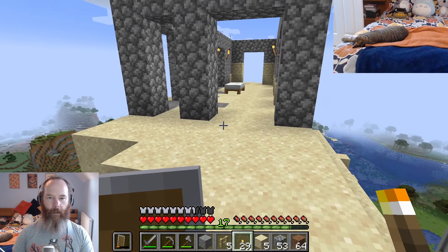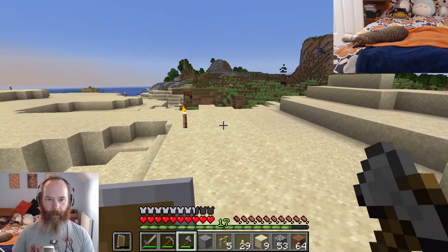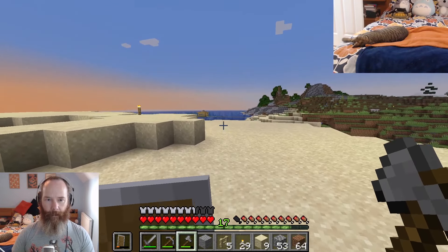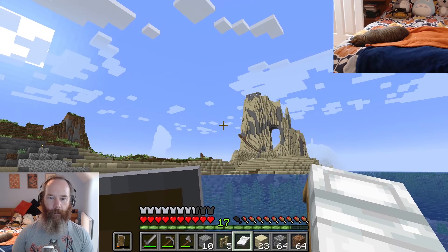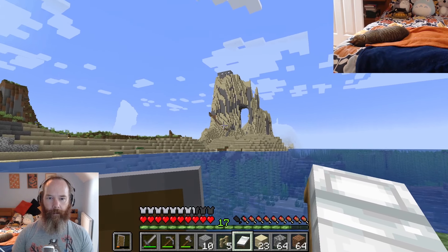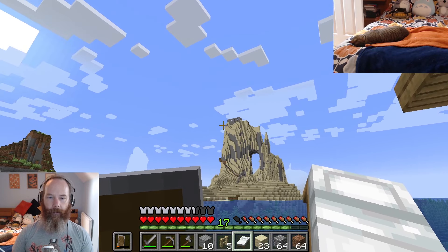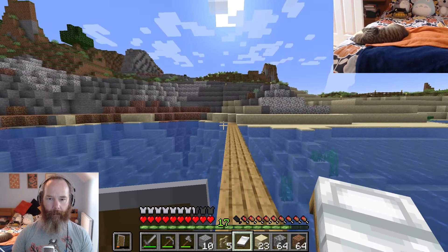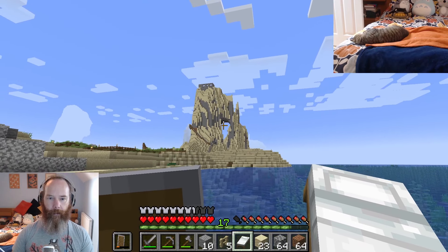Some stairs going up could let you go into another level with a ceiling over there. I probably want some torches in here anyway. We could do with bringing up our crafting table and chests — there are more materials down there. Let me just have a look how this looks from a distance. With the sun setting that'd be quite good.